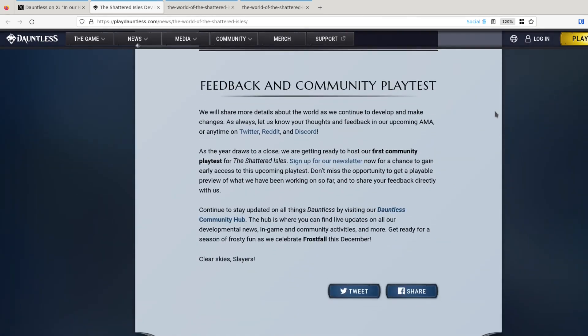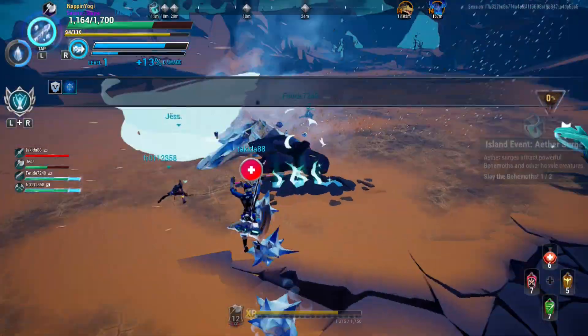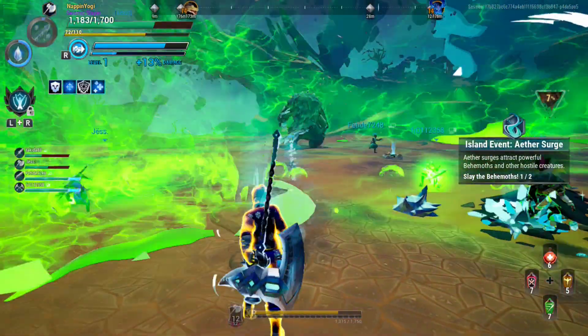Feedback and community playtest. We will share more details about the world as we continue to develop and make changes. As always, let us know your thoughts and feedback in our upcoming AMA or on Twitter, Reddit or Discord. As the year draws to a close, we are getting ready to host our first community playtest for the Shattered Isles — sign up for the newsletter for a chance to gain early access to this upcoming playtest. Don't miss the opportunity to get a playable preview of what we have been working on so far and to share your feedback directly with us. Continue to stay updated on all things Dauntless by visiting our Dauntless Community Hub, where you can find live updates of all development news, in-game community activities and more. Get ready for a season of frosty fun as we celebrate Frostfall this December. Clear skies, Slayers. That is so cool.